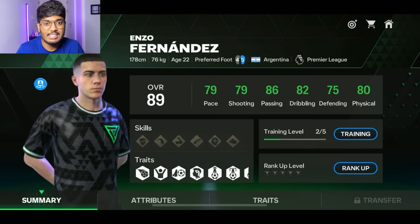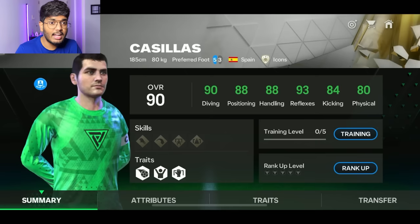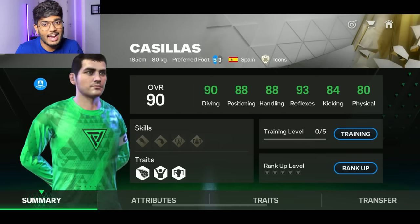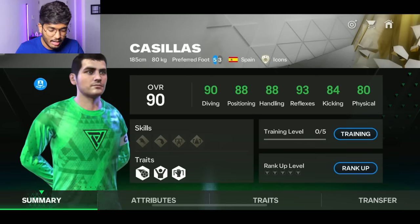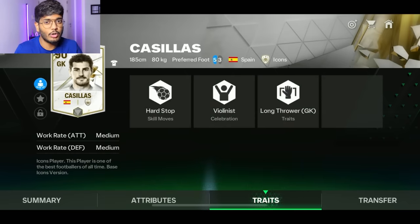Enzo Fernandez has all green stats which is great. Also, let me quickly show the stats of Iker Casillas: 90 diving, 88 positioning and handling, 90 reflexes, 84 kicking and 80 physical. That's quite a decent card. The only problem is he's not the tallest, but height isn't really a big matter this season because all goalkeepers are performing well regardless. He's also got a long floor trade.